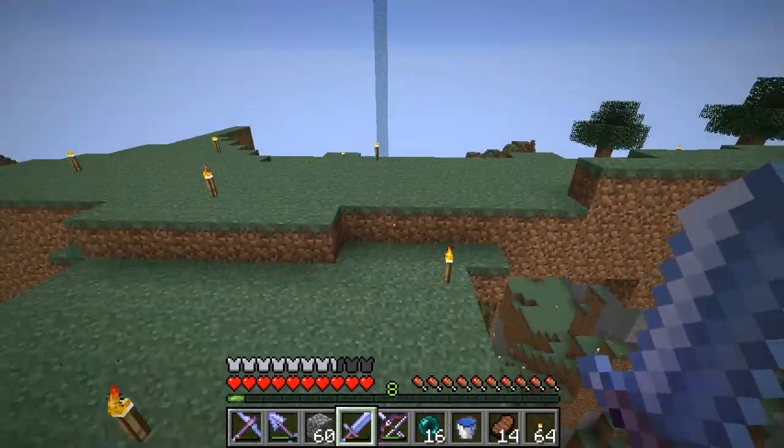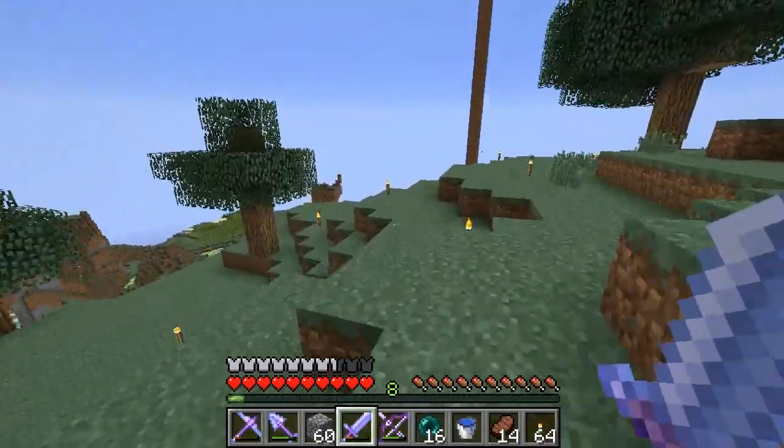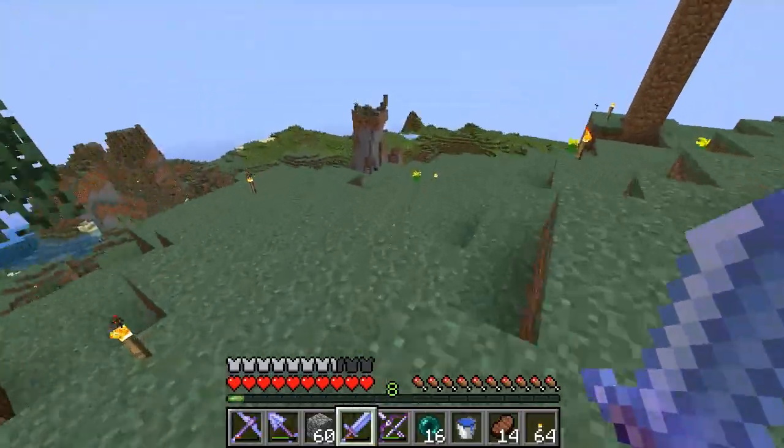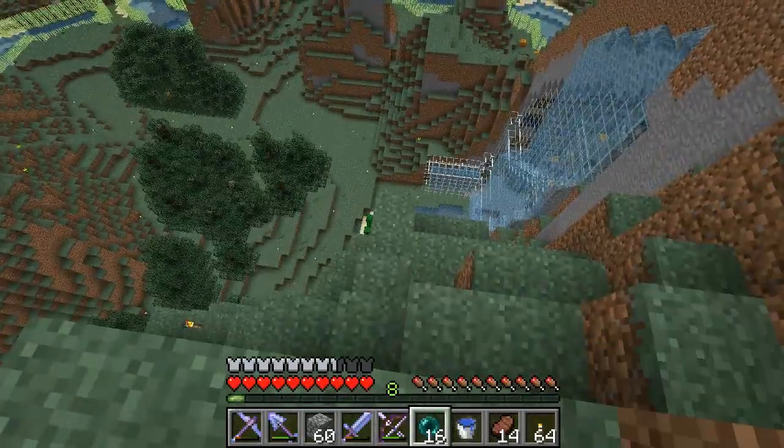You can't see it on the multiplayer server because of the draw distance — whatever Guude has the setting at, eight chunks or ten chunks or whatever. So anyway, we're going to pattern it after the sheep pens down here.